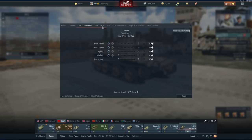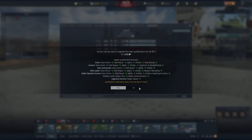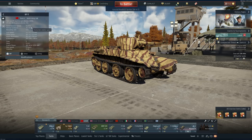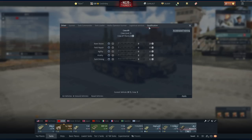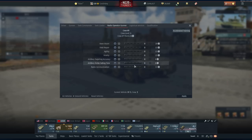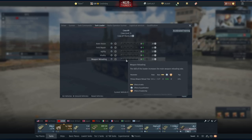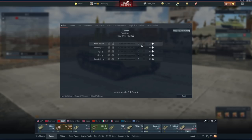Once you expert the vehicle it essentially puts three points into everything. You have 11.2 seconds for the turret traverse and 3.8 for the reload. Once I expert this crew — and thankfully for the BT-5 I don't need any level requirement — once you start getting past tier one you will need a minimum crew level before you can expert. Let's go to expert it, and now I've got a 3.51 second reload. The expert crew already shaved a quarter second off.